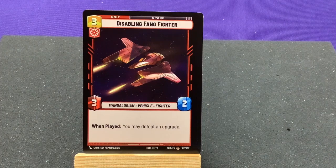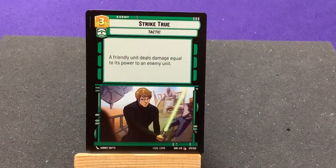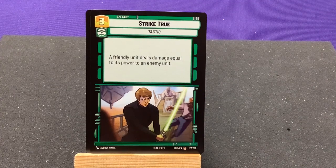Disabling Fang Fighter — Mandalorian. When played, you may defeat an upgrade. Strike True — when a friendly unit deals damage equal to its power to an enemy unit. A free hit without taking damage back.